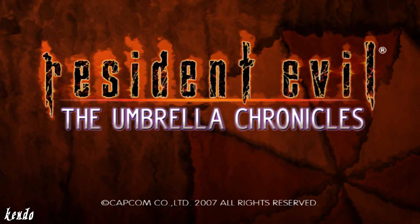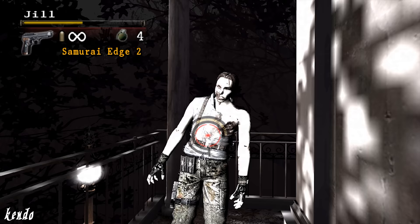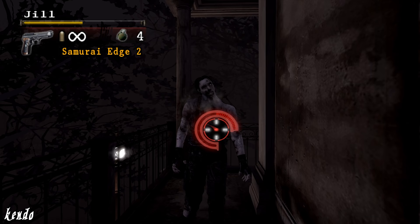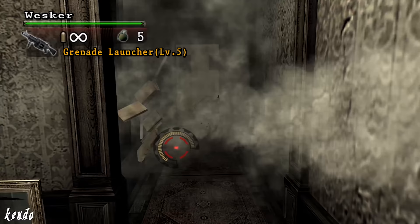Five years after the Resident Evil Remake, the Umbrella Chronicles released for the Nintendo Wii in 2007, with the return of the mansion incident. Most of the weapons came along with it, although the grenade launcher is no longer found in the same place — instead, Forrest Speyer is encountered as a zombie on the west terrace balcony and his grenade launcher is nowhere to be seen. It doesn't actually become obtainable until the Rebirth chapter, found in the main hall of the mansion when playing as Albert Wesker. Its description reads: 'a wide range of destruction makes it perfect for clearing out groups,' and in use it's known to be the most balanced when compared to the other two grenade launchers of the game. It can only fire explosive shells, as specialty munitions weren't featured in the Umbrella Chronicles.